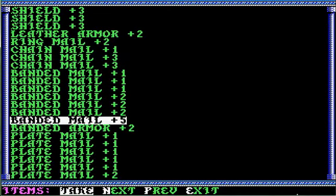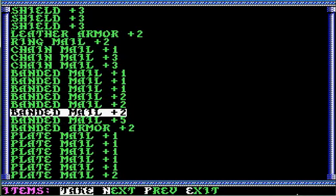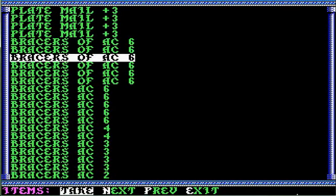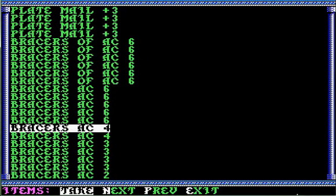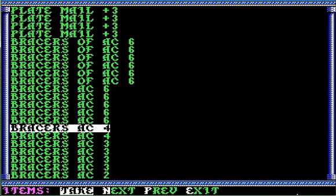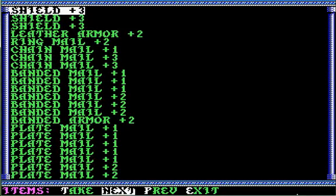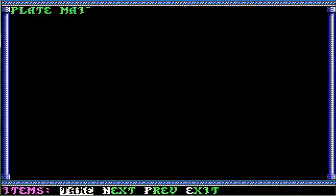Now, here's an interesting thing that I discovered. There's a banded armor, and most of the items are banded mail, and then there's a banded armor. I don't understand that. As far as I can tell, it works the same as banded mail plus two, but go figure. So I'll take that and that. Here's another thing - there were some bracers of AC6, and then everything else is just bracers AC6. I don't know why. As you might have noticed, characters started with bracers AC4 in the other game. So let's take AC3 and AC4. Get back down there. We'll take bracers AC3 and bracers AC2.